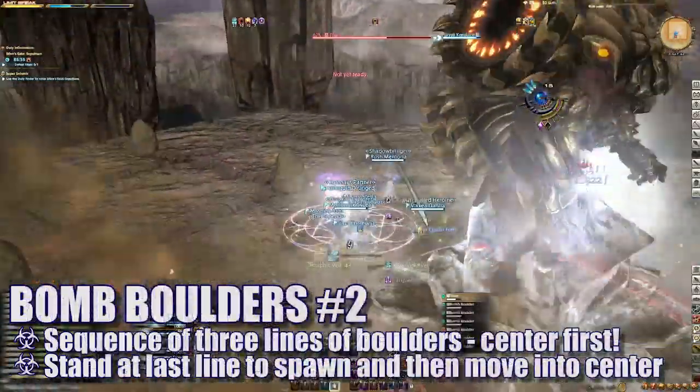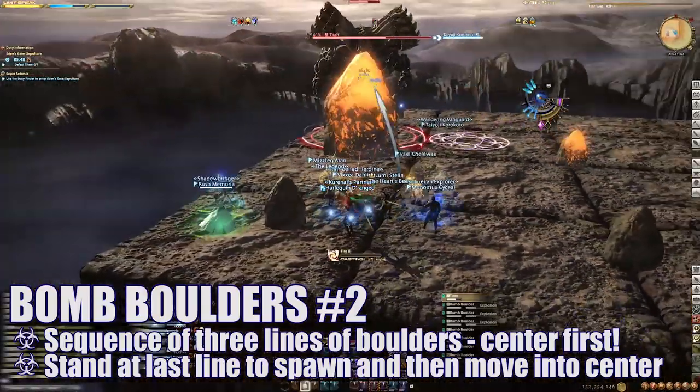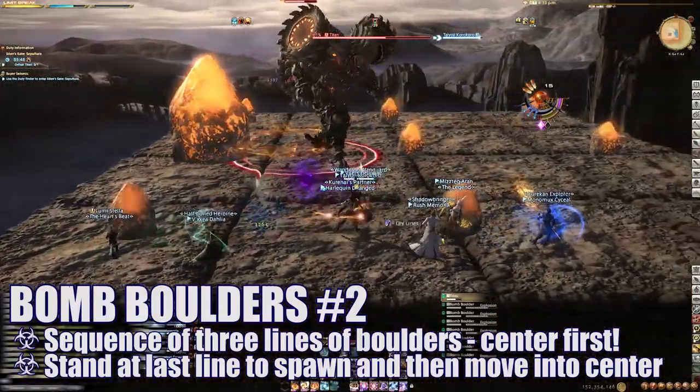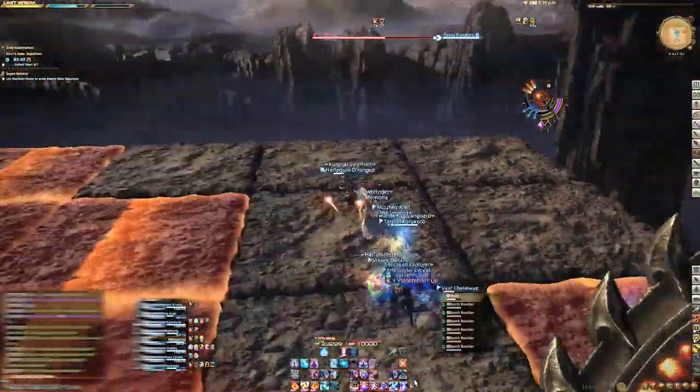The next bomb boulder pattern is three rows that spawn in a sequence. Players will move to the last row to spawn, far away from the big Cobalt Bomb boulder, and then move into the center once it explodes. Make sure you also move out of the segments affected by Weight of the Land as necessary.